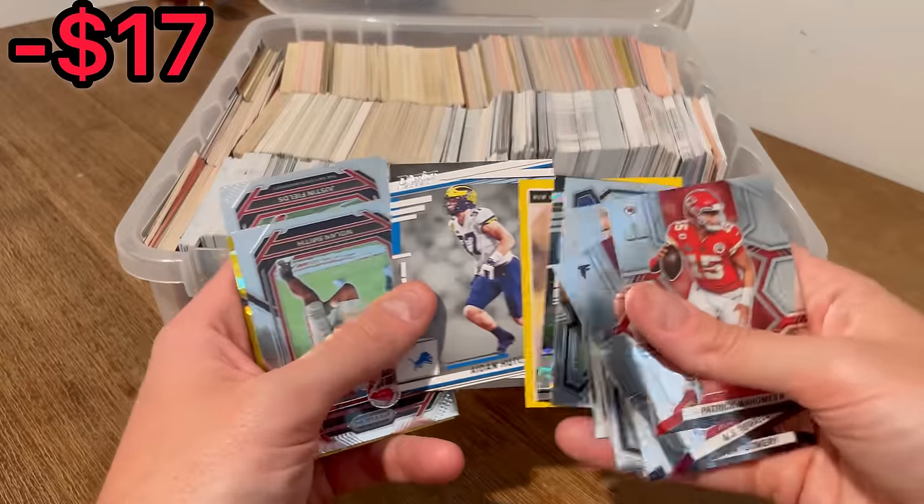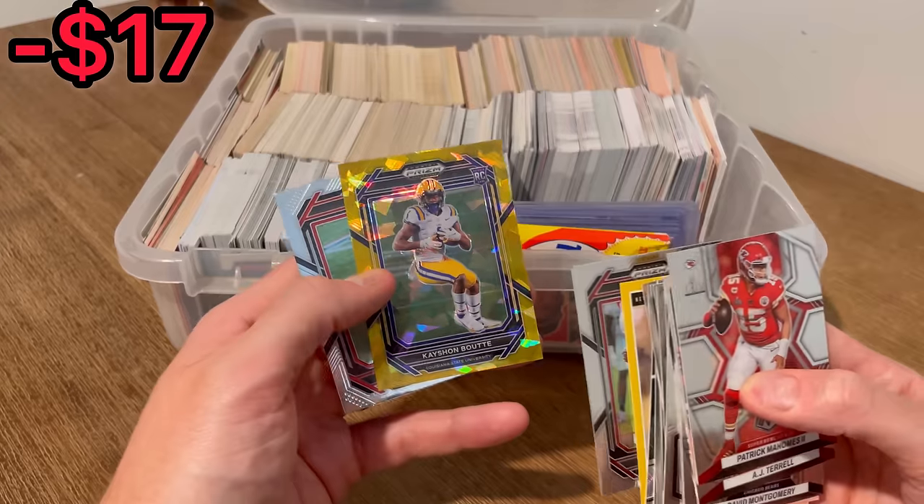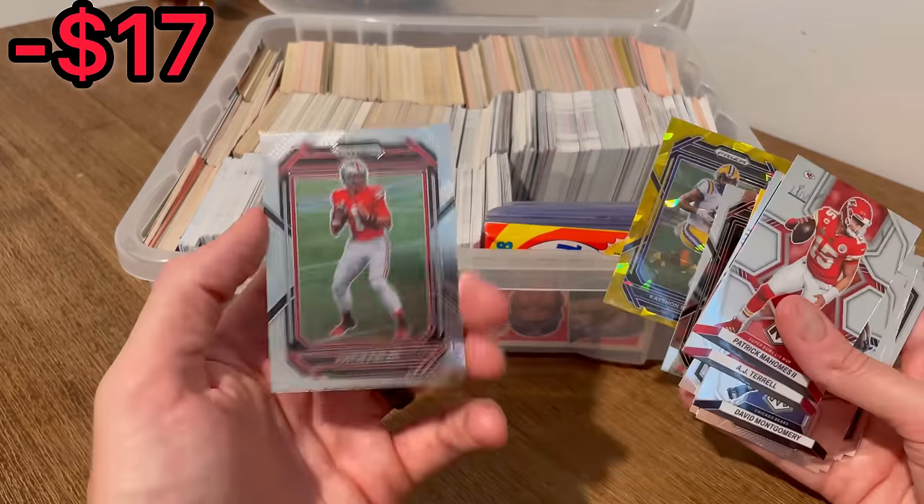Caleb Williams Artistry, Aiden Hutchinson Prestige rookie. There's a gold cracked ice of Kayshawn Bout. And a Justin Fields.